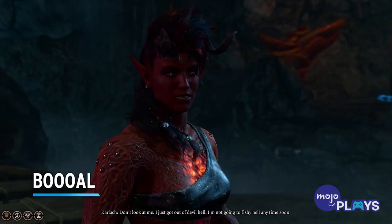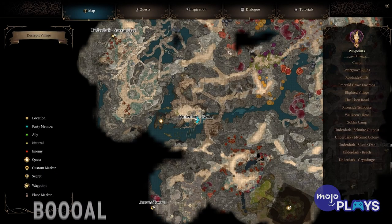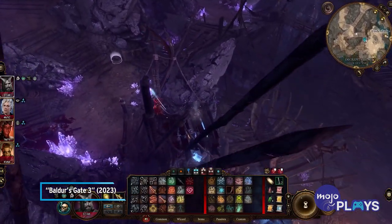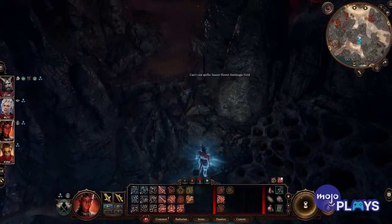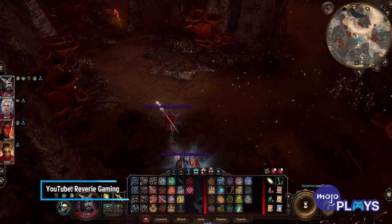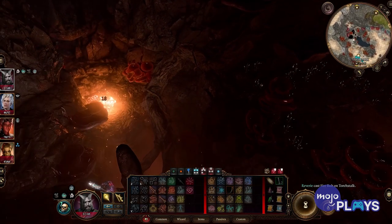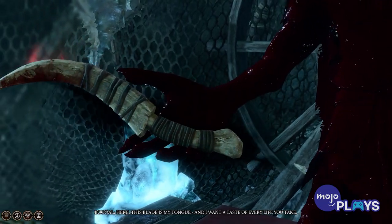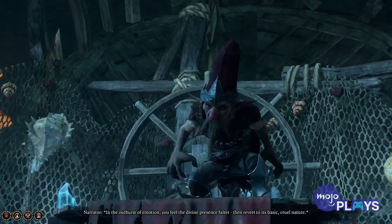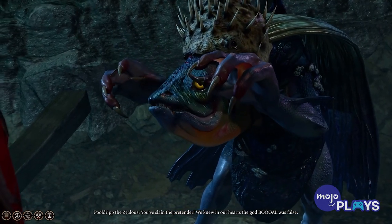Boal. In the Underdark, players may have easily missed the area known as the Festering Cove. Its entrance is hidden and unmarked, but it holds an area that is just top to bottom jokes. You'll find a colony of fish that worship Boal — not to be confused with Baal. You can even talk to the evil deity, who turns out to just be a gnome who really likes murder. You'll get his trusty Sickle of Boal and be sent on your way. This is a big easter eggy mess, and we loved every second of it.